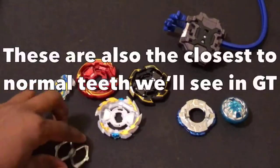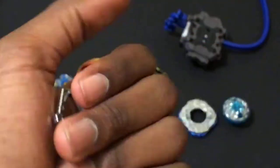These are pretty light for an attack type. Then you have Zan — all these things only weigh about like three grams or something.